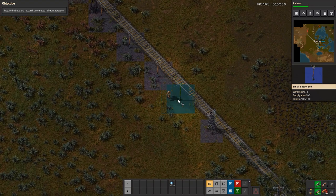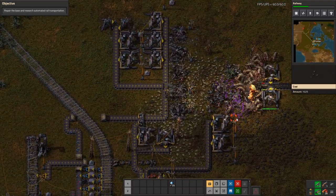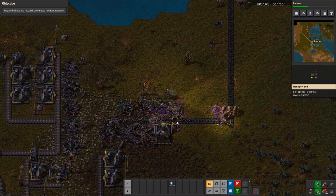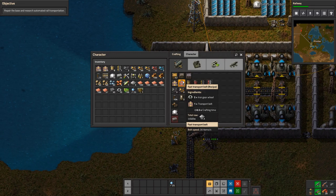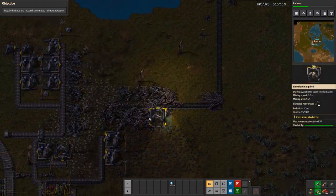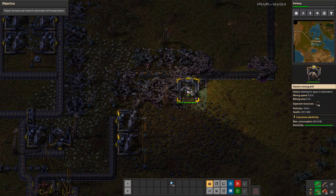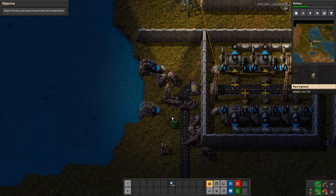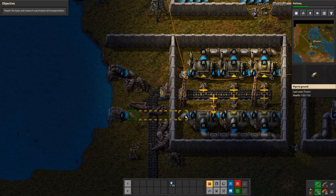I'm headed back to base but it looks like I'm under attack again. Hurry quickly! They're taking out all of my coal — that's not good. Oh my gosh, that's a huge group of them. They're going to take out all of my miners! Thankfully I have just the right amount of ammo. That was horrible timing — I was not even here really.